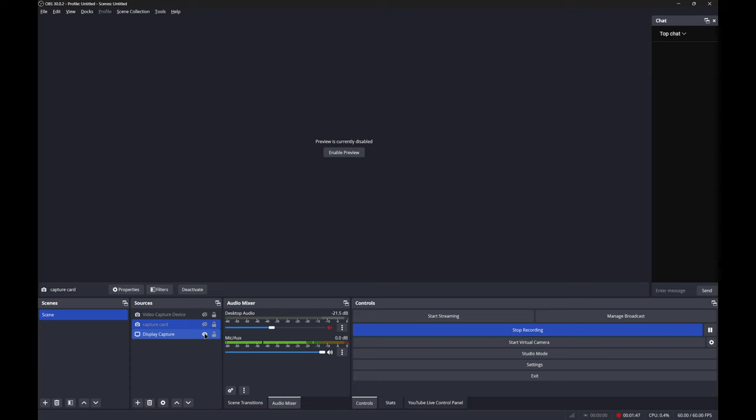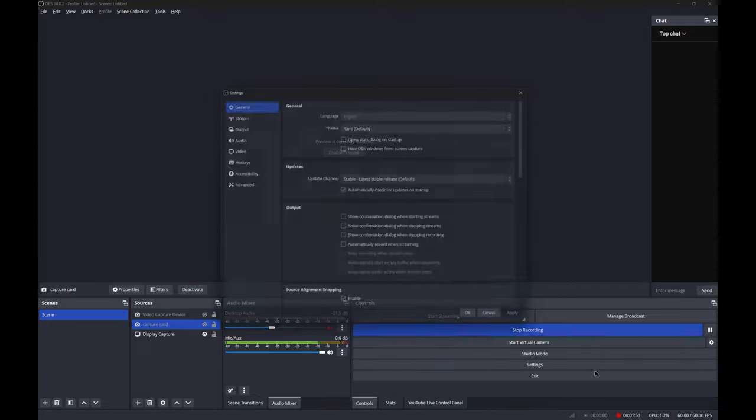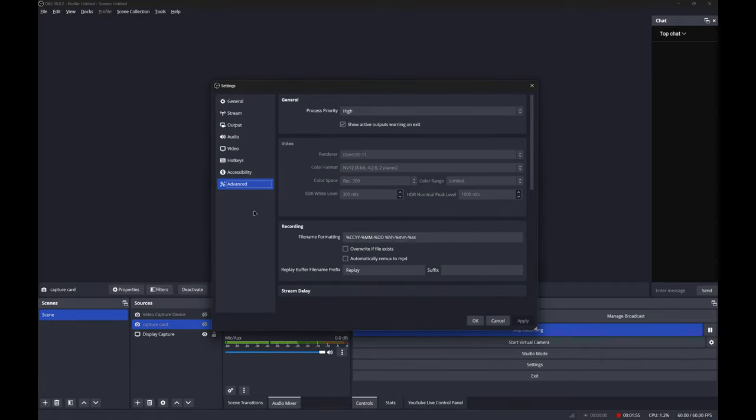Let's go through some settings on how to set things correctly. First, let's discuss OBS. Here, content creator, here are the settings to use. We're gonna hop into OBS settings and go to the Advanced tab.